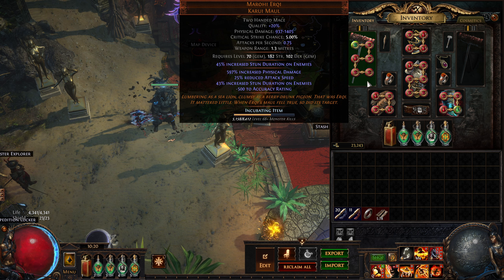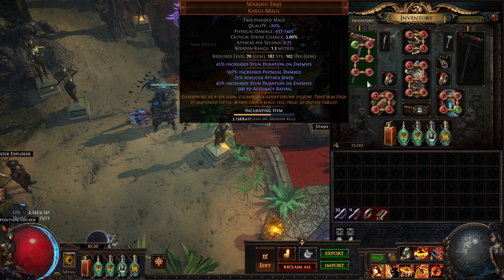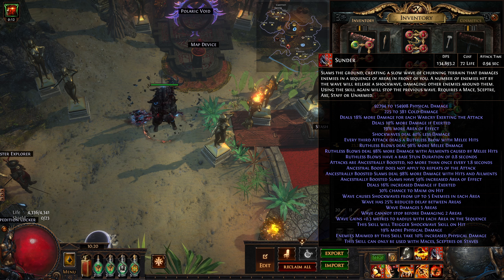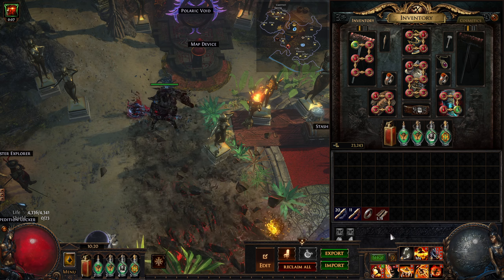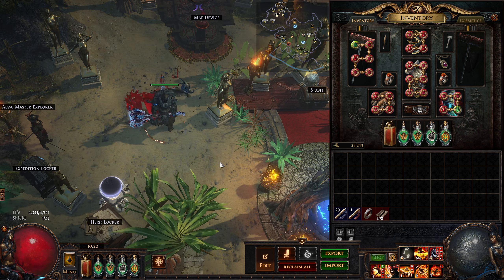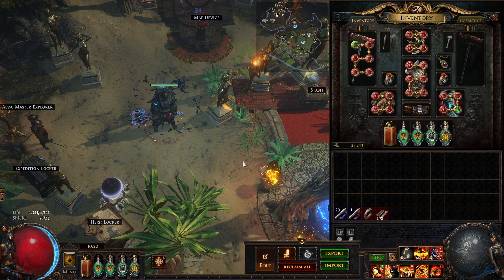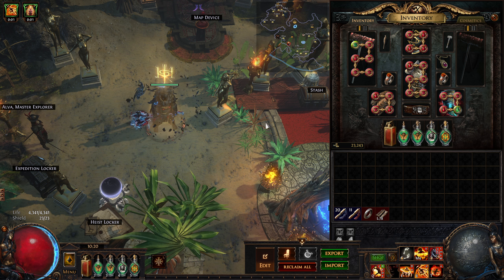We've got the Marohi Erqi Maul, which basically is the highest pure physical damage weapon in terms of hit damage. Super slow attack speed, but we've been able to mitigate that with a lot of increased attack speed — under one second attack time for my slam, which feels good. Pretty quick attack time on the leap slam, which I mostly use to kill trash. We've got the exerted attacks, and we've got Immortal Call, which makes us kind of invincible for three or four seconds — not 100% invincible, but greatly increases our survivability.